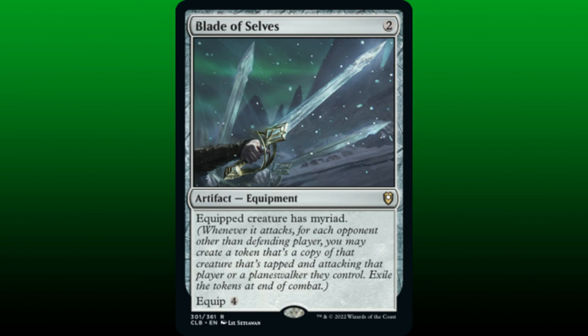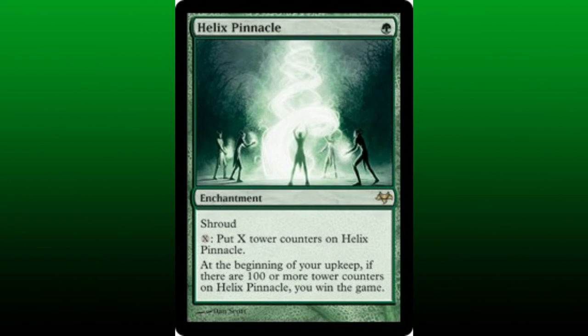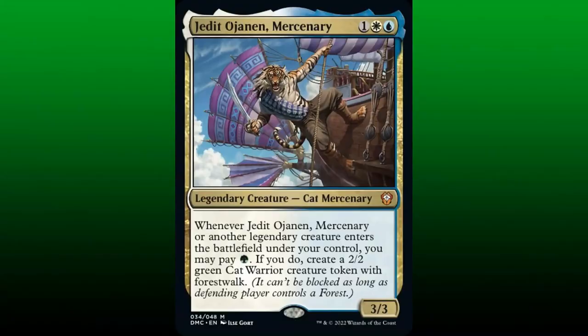Speaking of more mana available, Druid's Repository is a fantastic payoff for combat-themed builds in green. Whenever a creature we control attacks, we put a charge counter on this enchantment, and we can remove a charge counter to add 1 mana of any color to our mana pool. Since we have a lot of ways to generate a lot of mana in this build, let's add Helix Pinnacle as an alternate win condition — 100 tower counters later, and we win the game. This video provided a blueprint for building the core of a commander deck around Jedet O'Jannan, Mercenary as its general. Removal spells, ramp, and the land base can vary from build to build, and also are dependent on metagame preferences and availability.